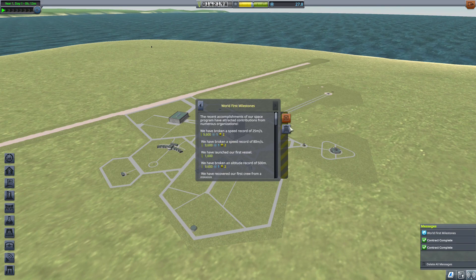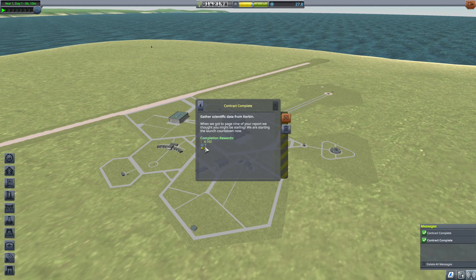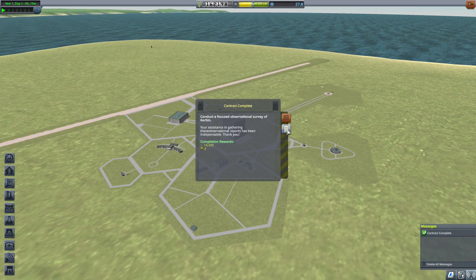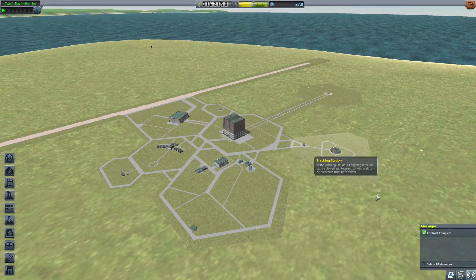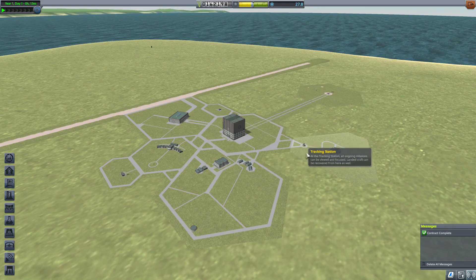There are a lot of rewards from this mission. The completion reward was 4,160 funds. It's a pretty successful mission! That's how you do an observational survey below an area — make sure you turn about 80 degrees, not 90 or below 90.